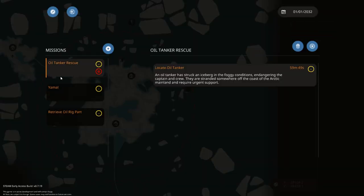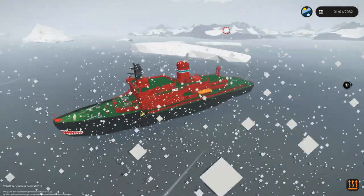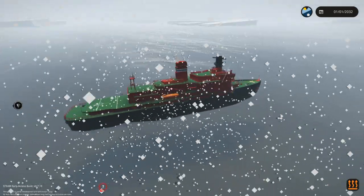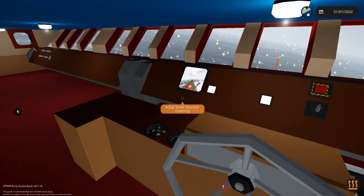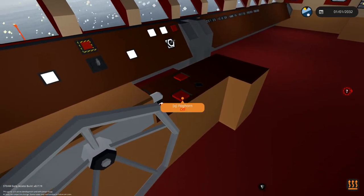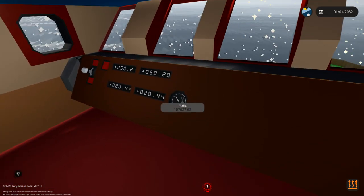Unfortunately we now have a mission to do — oil tanker rescue. We have to locate it. I can actually already see it, it's right there. We are way bigger than an oil tanker so this is going to be interesting. We're going to have to somehow maneuver ourselves over to it. I'm thinking we start heading left and then reverse our way in. Unless we deploy a lifeboat to save everybody — that's a good idea. Let's stop here, deploy a lifeboat, and go save the dudes. Fuel is completely fine.